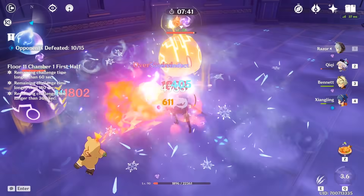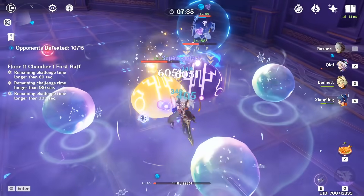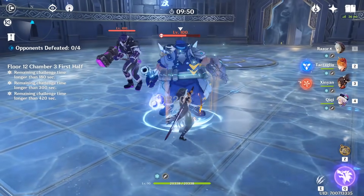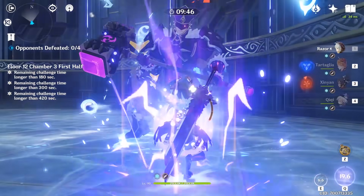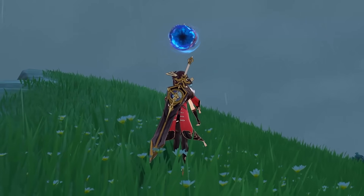The redeeming factor is the defensive capabilities the Bell provides, and for those who struggle with staying alive it could prove useful, but in terms of squeezing out damage — especially on those Claymore attack multipliers every user has access to — it's a hard sacrifice to make. Let's just hope we see an interesting Claymore character in the future that scales their talent multipliers on HP, so those of us with more than one copy of the Bell can finally return it to its rightful master.